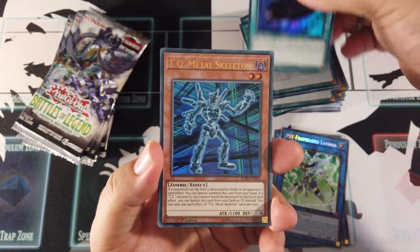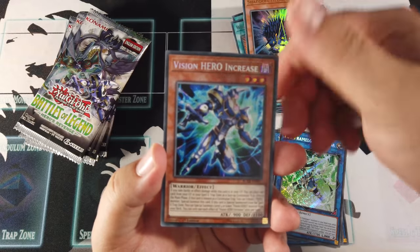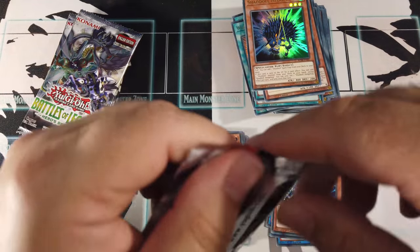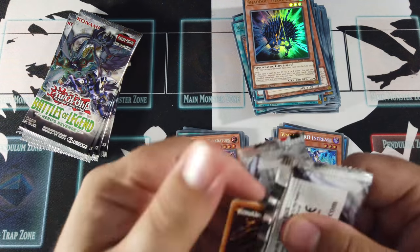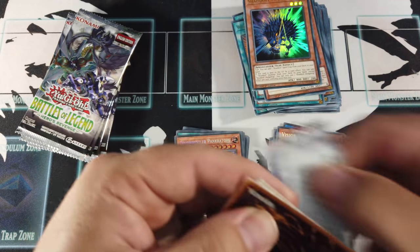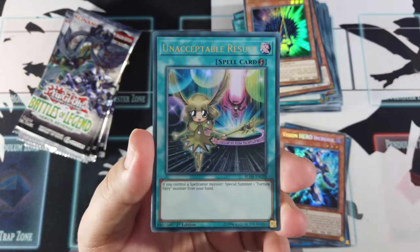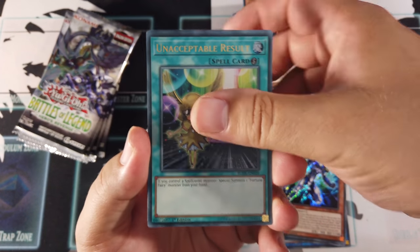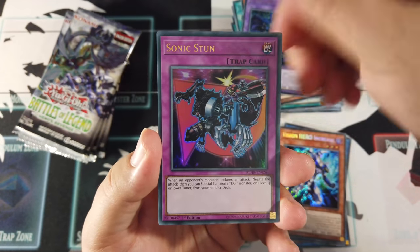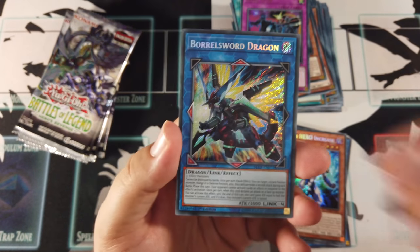Revival Swarm, Vision Release, TG Metal Skeleton, Shadow Hedgehog, Vision Hero Increase. I'll double check at the end to see if I've got any doubles — I really don't think I do, which is pretty cool considering there are 33 Secret Rares and 24 packs. Unacceptable Result, Vision Hero Multiply Guy, Destiny Hero Dangerous, Sonic Stun — and there it is! We've got the Borrowed Sword now as well! This pack's going well!